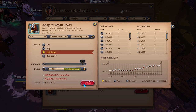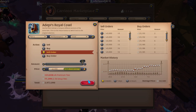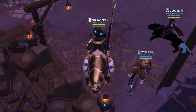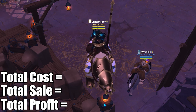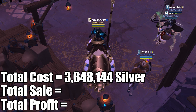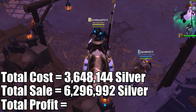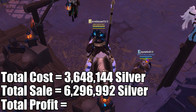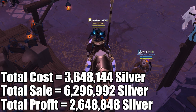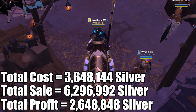Another question you might have is: can you actually sell all these royal cows? The answer is yes — there is enough daily demand for these items because of their usability. Now let's look at the cost analysis. For this session, the overall cost was 3.6 million silver, including all items used, all fees, and taxes. After selling the royal cows with various qualities, I was able to make 6.3 million silver, making the overall profit 2.6 million silver, which is incredible because I did not use focus. And more importantly, I did not transport anything, which saved me a lot of time.